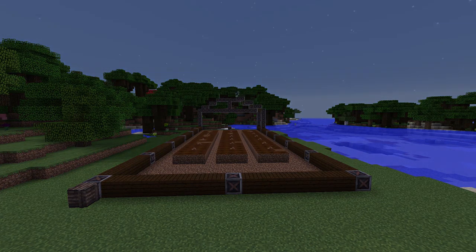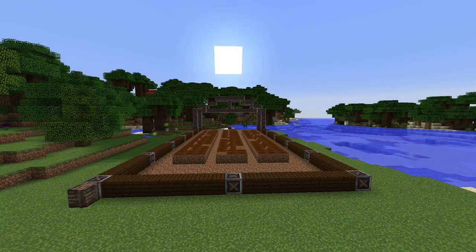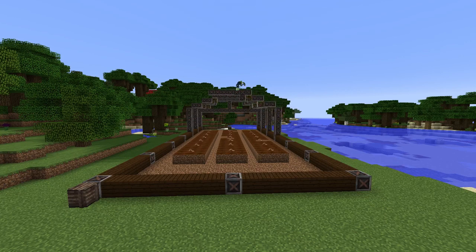To give the greenhouse structure, I added rusty scaffolding blocks from the Chisel mod, which are factory blocks chiseled to look like the rusty scaffolding that you see here.